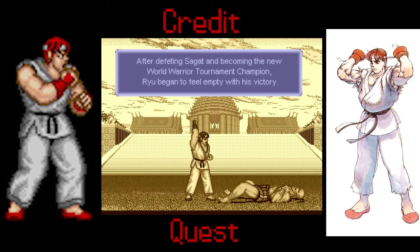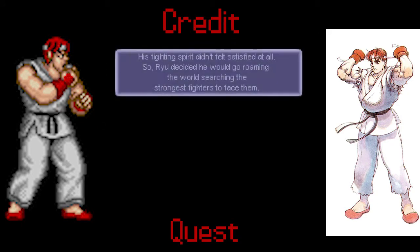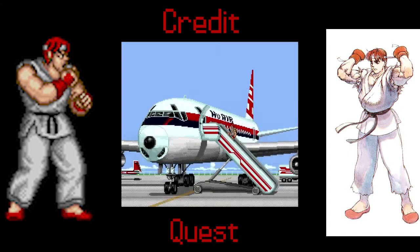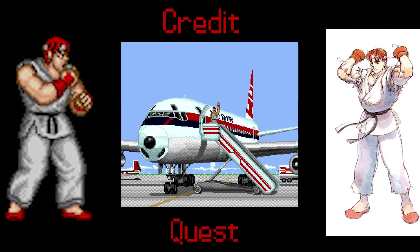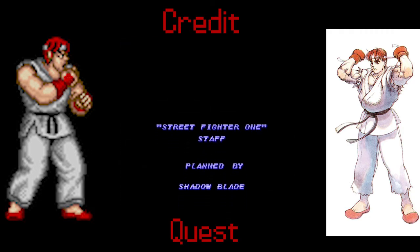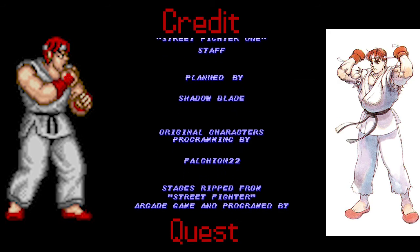After defeating Sagat and becoming the new World Warrior Tournament champion, Ryu began to feel empty with his victory. His fighting spirit didn't feel satisfied at all, so Ryu decided he would go roaming the world, searching for the strongest fighters to face them. And they kept in the original ending — 'An interesting destiny awaits him.' That is Street Fighter 1, and I'm going to let the credits completely roll at the end of the series.